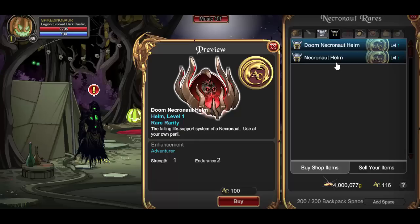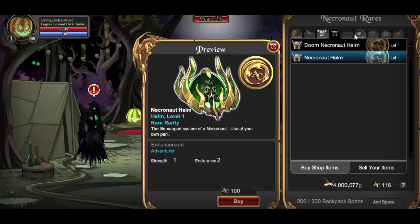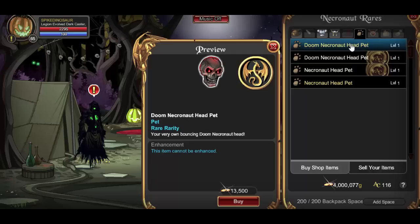Then we move on to the helms. The first is the Doom Necronaut Helm — it's pretty sweet, I'll probably get it. You also have the Necronaut Helm, the original, which is really sweet as well.